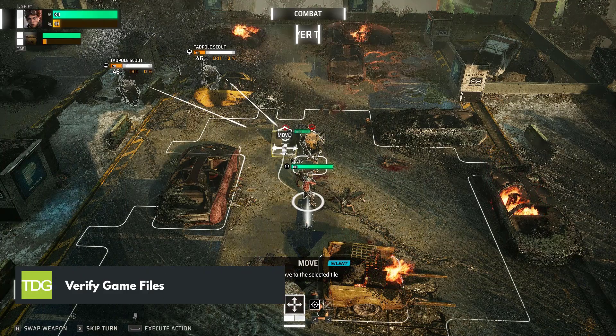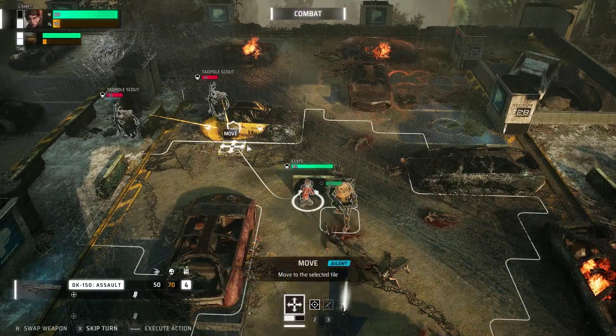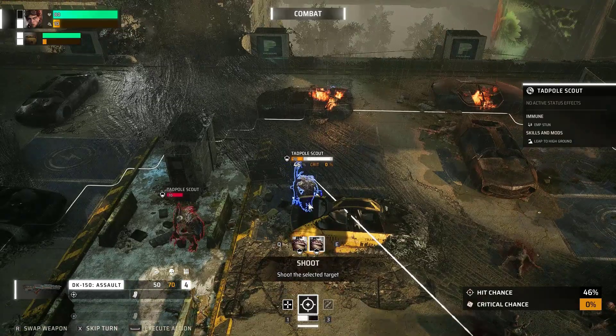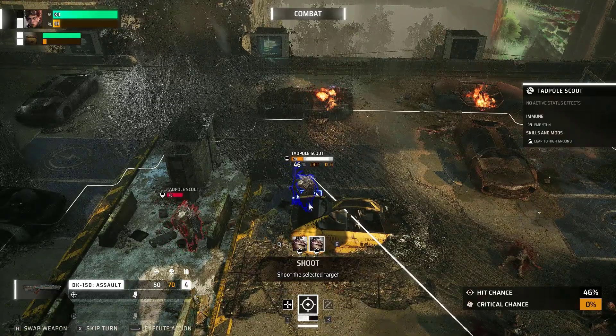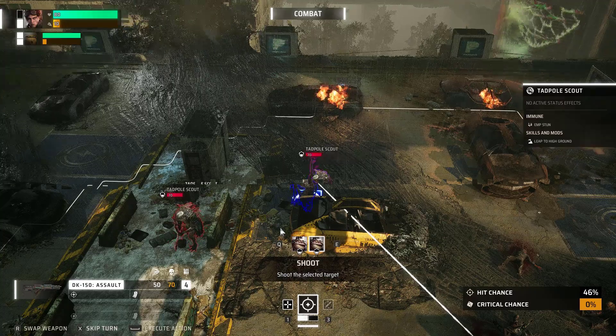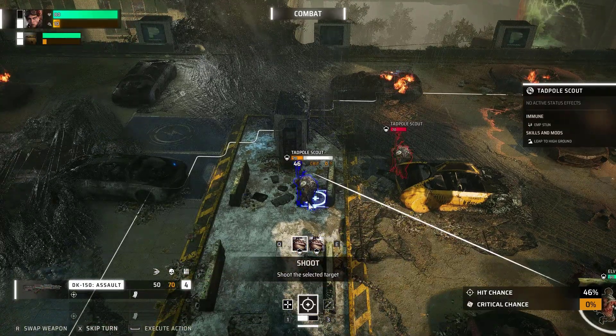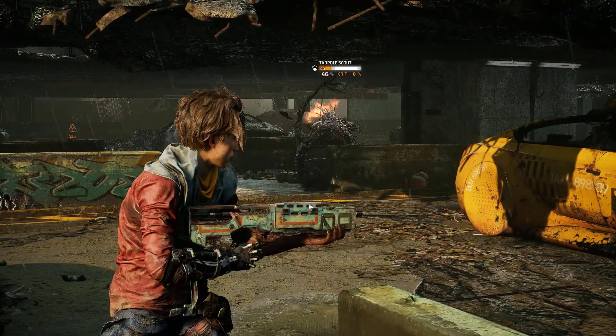If you're experiencing FPS drops in Miasma Chronicles, verifying the integrity of your game files can help resolve the issue. Sometimes corrupted or missing files can impact game performance. Verifying the game files through platforms like Steam will automatically detect and replace any problematic files, ensuring that your game runs smoothly.